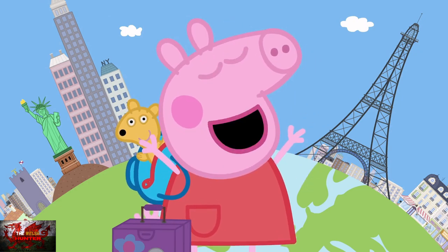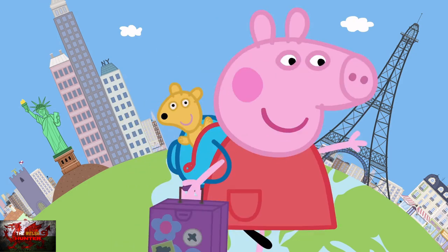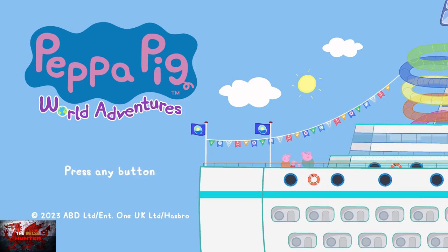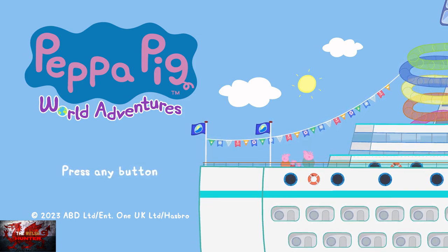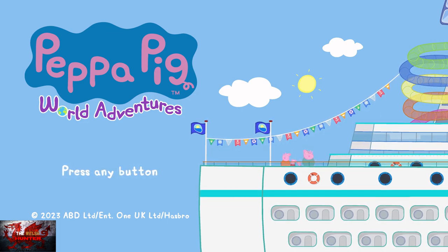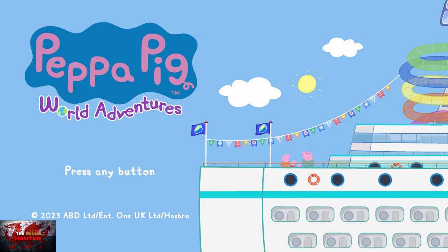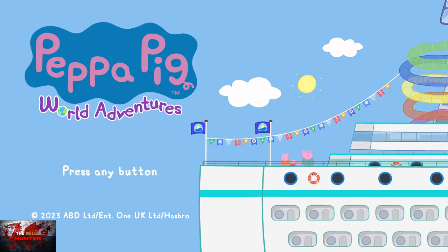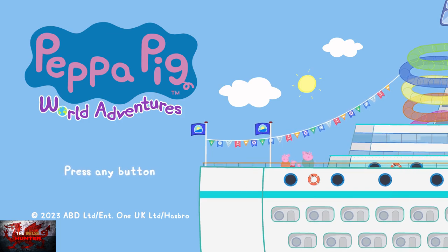It's expected to be on Game Pass relatively soon, since a few of Outright Games' titles have been on there, including the first Peppa Pig game. The cheeky little Peppa Pig is back, and this time she's making a new friend and taking this random kid she's just met all around the world. As for achievements, they are just as easy as the first one — mostly story-related, with one or two requiring slight detours, plus picking up some souvenirs. You're looking at around 30 to 35 minutes for the full 1000 Gamerscore.